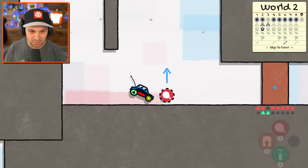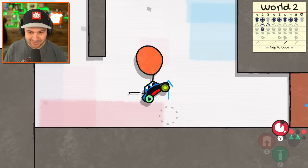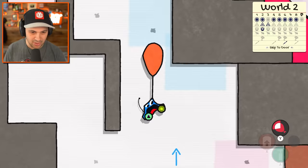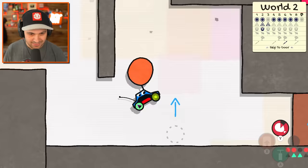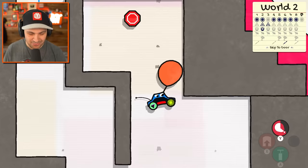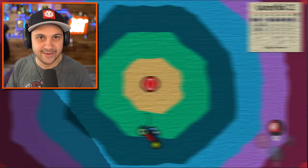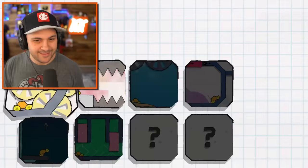We get balloon power! I can't really control it. I just kind of float the way that I'm going. So I need to get some momentum going backwards. Oh, that was too much momentum. There we go. Boom. Level two complete. Being a jelly car — super awesome.